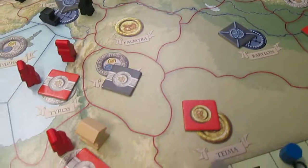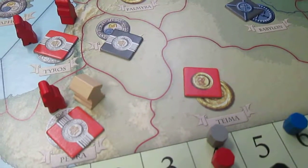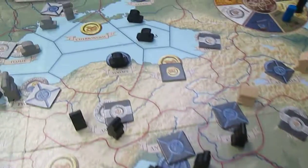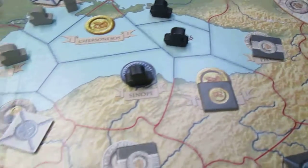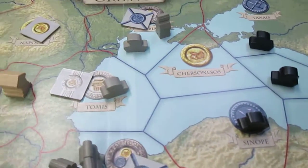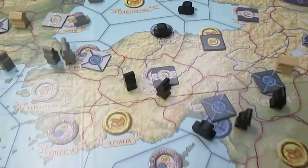The Persians are also trying to keep the Egyptians pinned in here, although they might be making a little push. And Persia is also looking in the Caspian area here to get the 7th sea before the Barbarians get in there.